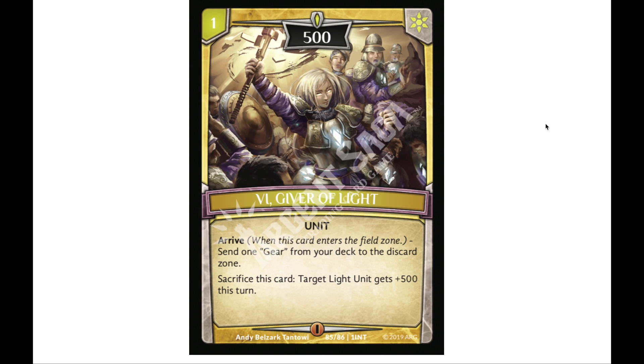We have our first unit: Vi the Giver of Light, 500 power, one cost. On arrives — when she enters the field — you get to send a gear from your deck to the discard zone. You can also sacrifice her to give a light unit 500 power this turn. I like that she has only 500 power; in demos, units with 500 power are great for scouting out your opponent's towers. I'm sure we'll see cards that benefit from having gears in the grave.